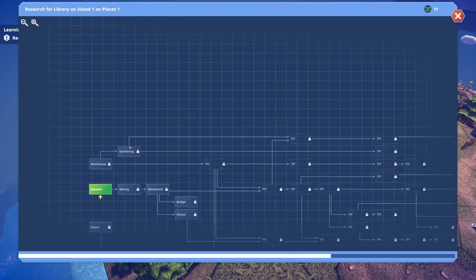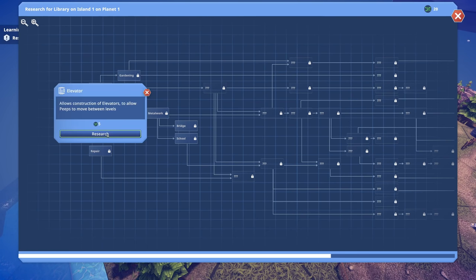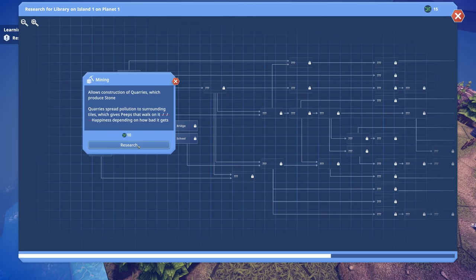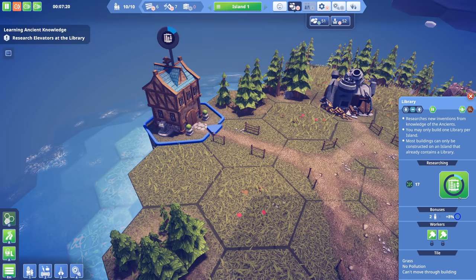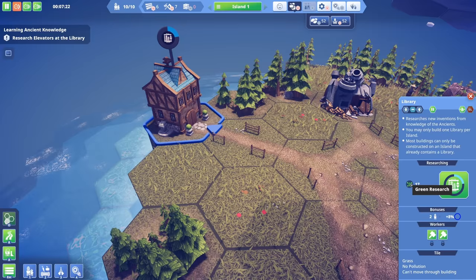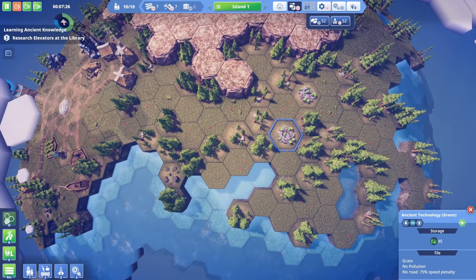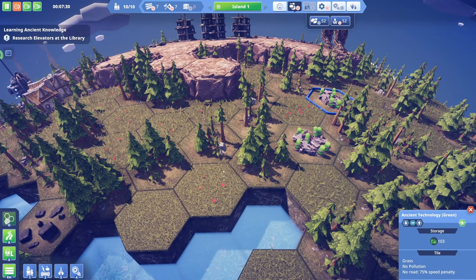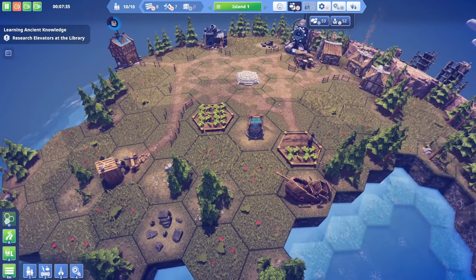There's a whole research tree - I love research trees! Elevator costs 5 research. We can't queue up more than one research at a time. The elevator is being researched right now, using green research which comes from the ancient technology piles - 95 here, 103 there.